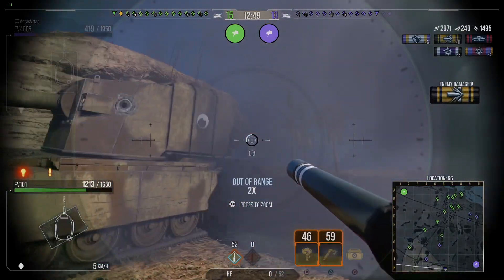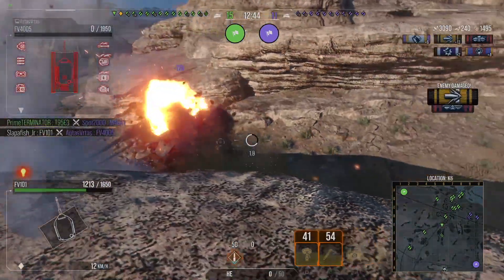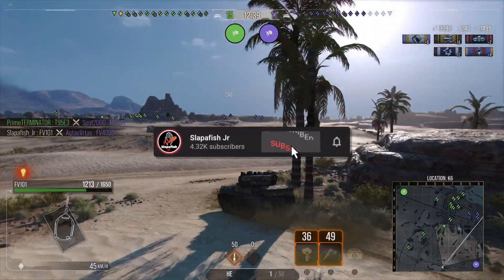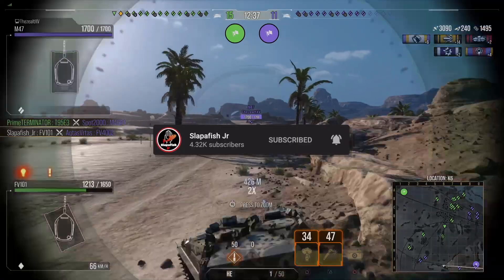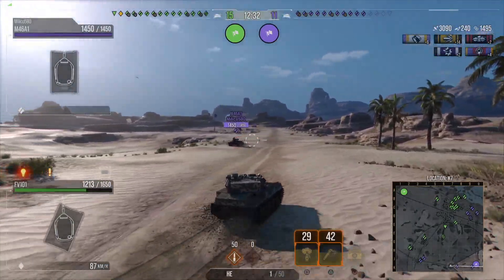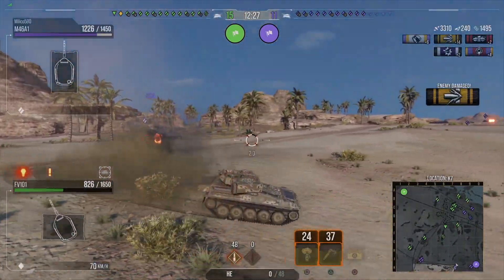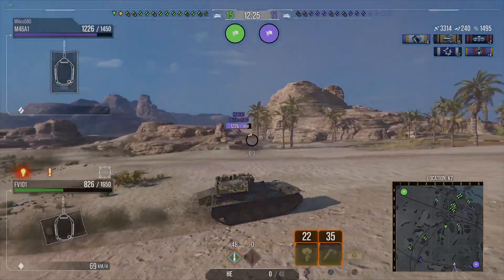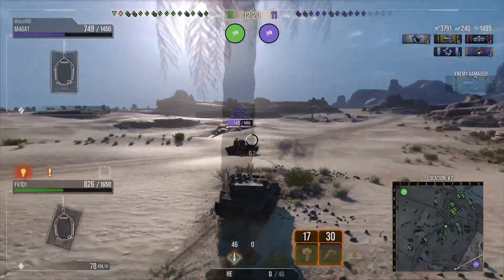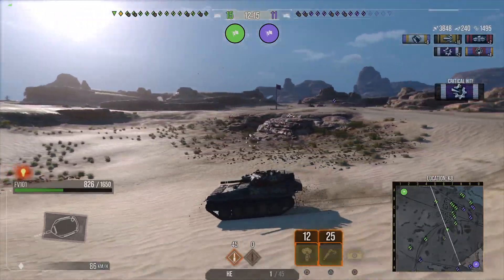The FV-101 is a very fast little light tank — it's fast, it's small, and it's got a good gun. If you know how to use it, the gun can be amazing. Compared to the FV-107, which is faster and has a five-shot autoloader that does minimum damage but with a quick reload, the FV-101's high explosive gun is a little bit slower but has the potential to do way more damage if you know where to shoot most tanks.